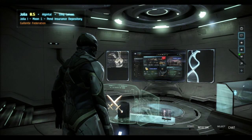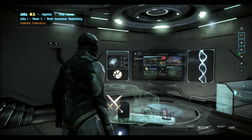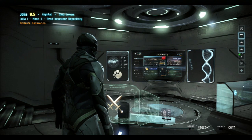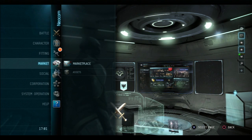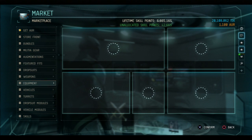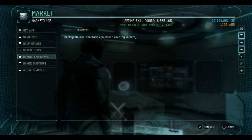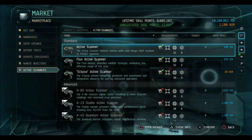Welcome to the Lightning Show. Today we're doing Dust 514 tips and tricks, and I'm going to be teaching you how to have 'wall hacks' — it's not really a hack, it's more of an equipment. First of all, you gotta know where it is: in the market, go down to equipment and it is called the Active Scanner.